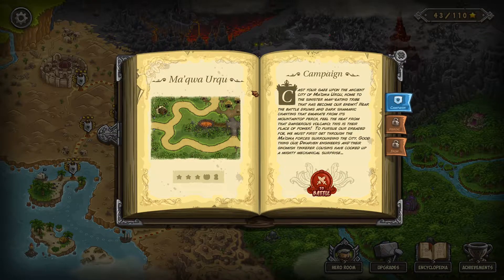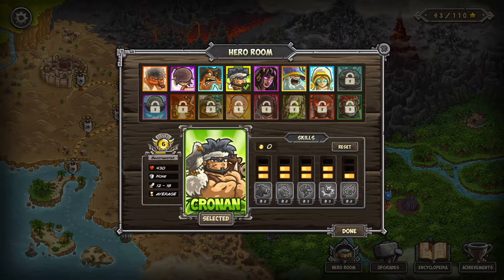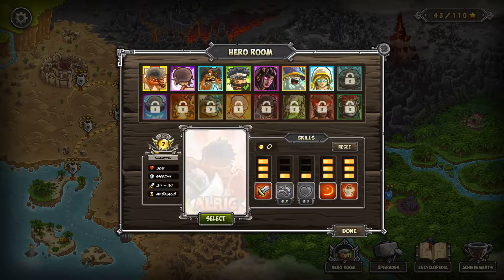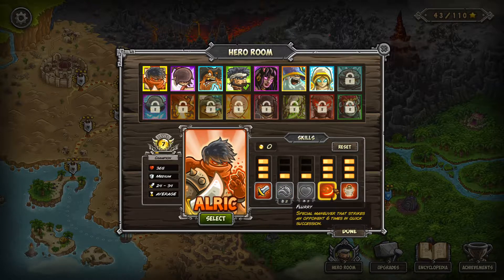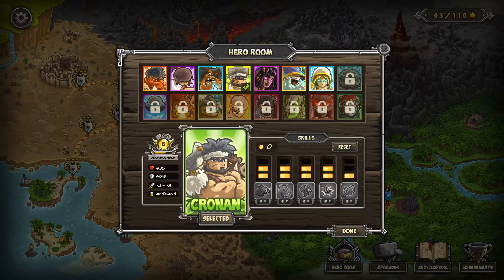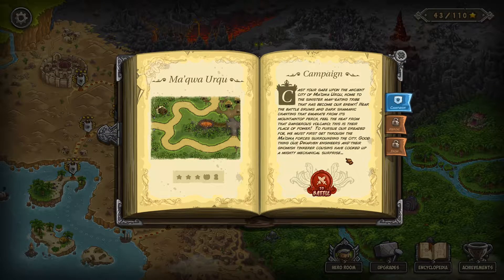We're going to jump into the Makwa Urku campaign map and knock it out. I did a little testing on my own after yesterday, had some time to chill out and relax. I tried it again with Alric and I think I figured out a nice opener to help us beat it. He ended up leveling, so I put some points into Flurry and Swordsmanship. I think we're going to use Cronin and try to get him to level seven.